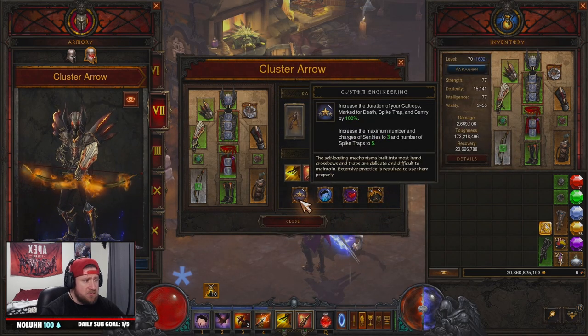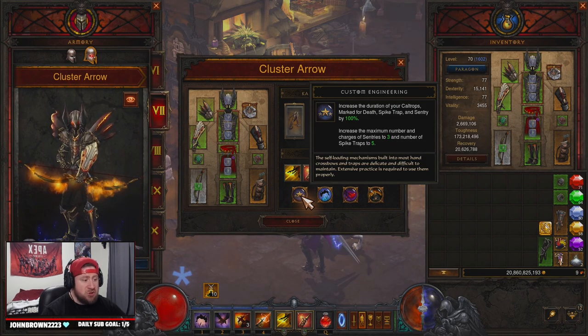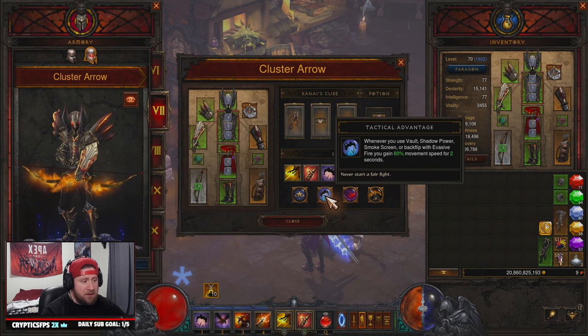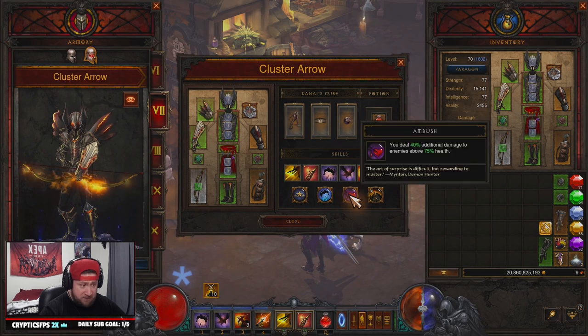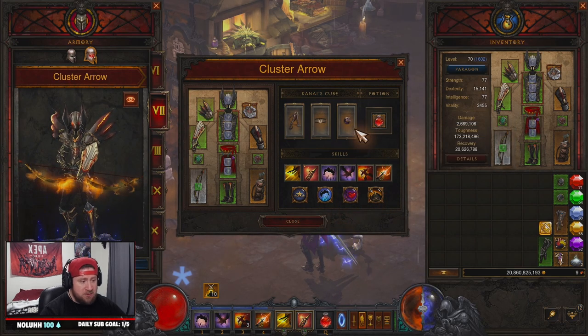And then Vengeance with Dark Heart for damage reduction. Our passives: Custom Engineering for increased duration of sentries by 100% and more charges — the set gives you three instead of two. Then Tactical Advantage to help get around the map faster, Ambush to deal more damage, and Cull of the Weak to deal more damage.